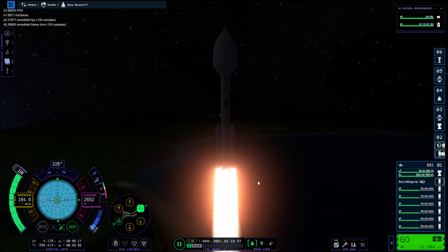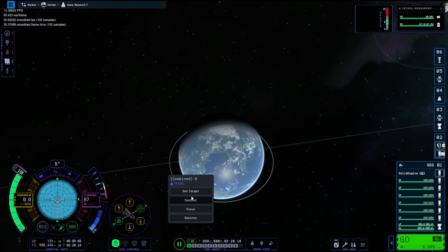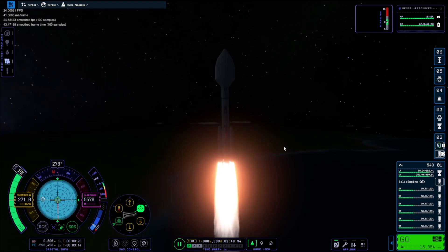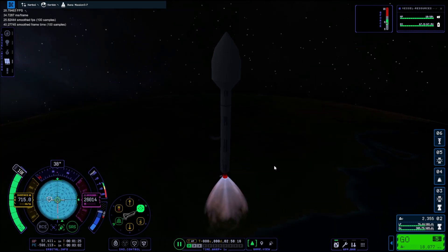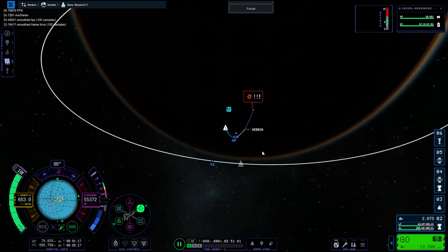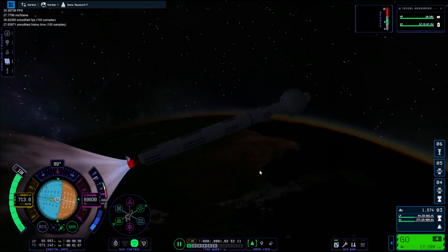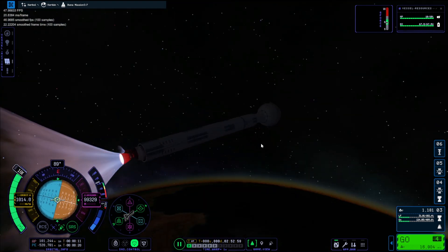The last part is just another ball with an engine on it, obviously with a probe core and some RCS to help dock it. As you can see I'm still struggling to control this launcher, but it's working out so far. I dropped the boosters there. If you've got any ideas for future videos let me know — I'm going to try and go to every planet. I'll probably just have to make a new save file for every single mission.